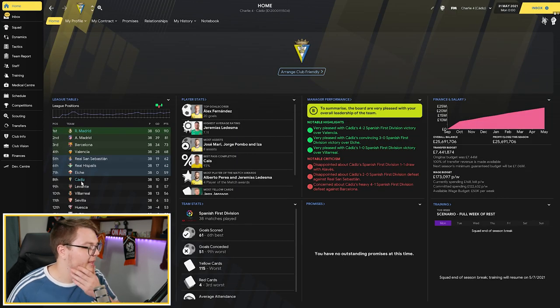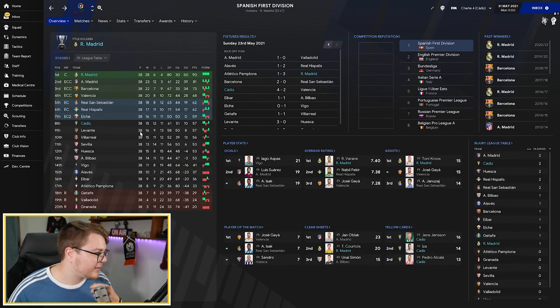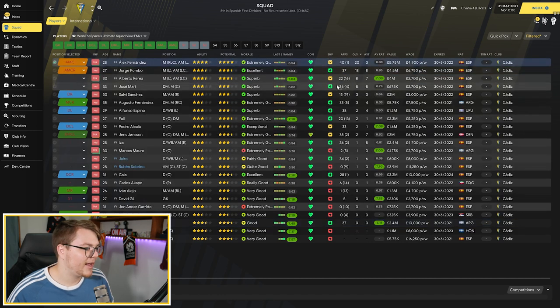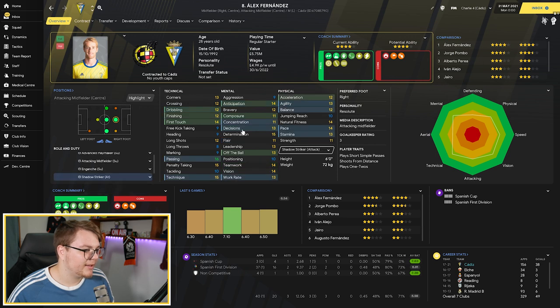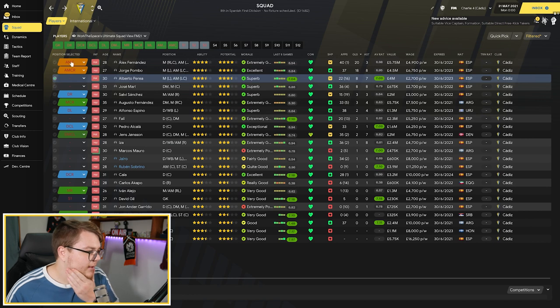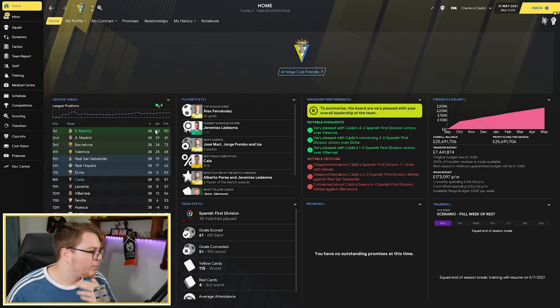Cadiz finished in 8th place - a really good season considering they were expected to get relegated down in 18th. They finished two points off European football. Their best player was goalkeeper Jeremias Ledesma who played 37 games. Alex Fernandez scored 20 goals, likely playing shadow striker most of the season. It was a very good season for Cadiz in the league - probably a bit of an outlier, but we'll take it.